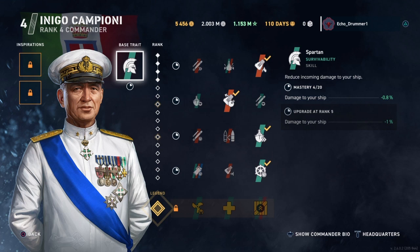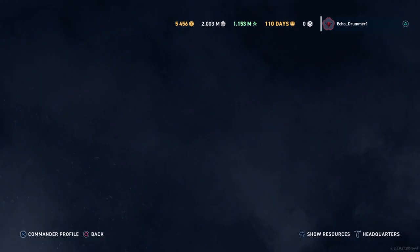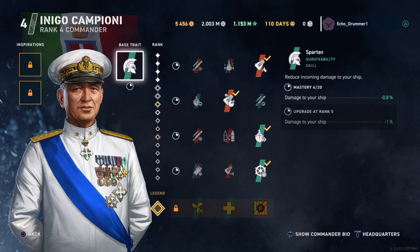Getting back to Campioni himself, his base trait is in a goofy spot because you don't want to dump a bunch of points into a base commander — that's kind of a waste once your roster starts to fill out. You want those commander points for those other more specific ship class commanders. But his base trait's value is higher in the early game when you don't have as many commanders to use them on. So he's in a bit of a catch-22. Far late endgame, you might find a build where you stack a Spartan with a Trubetskoy, Azure Lane Nelson, or the Italian cruiser commander Cincinnati, who has damage reduction for cruisers.